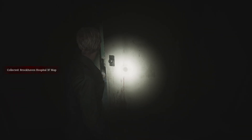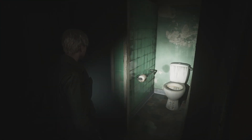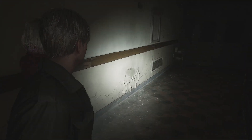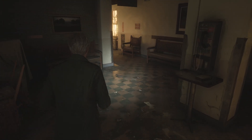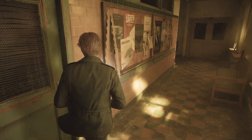Checking the rooms — anybody in here? No. The question is where to go. Examination room three is over there, probably blocked off. Let's go check it out. Locked.